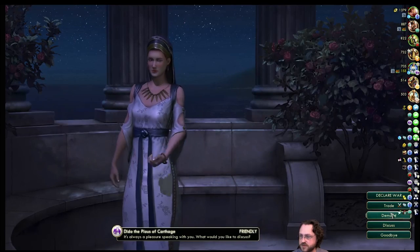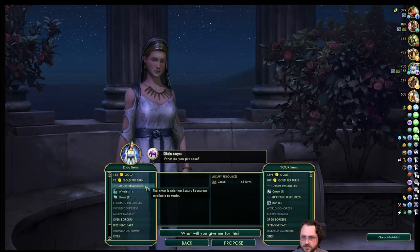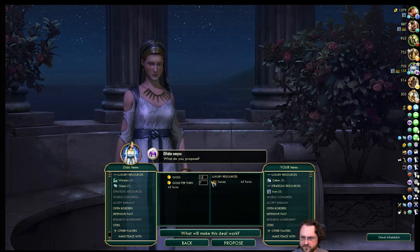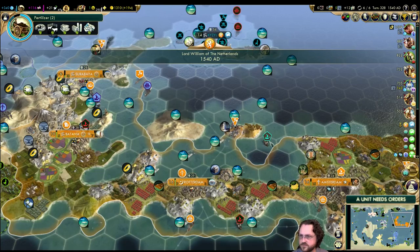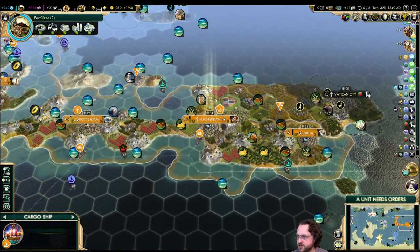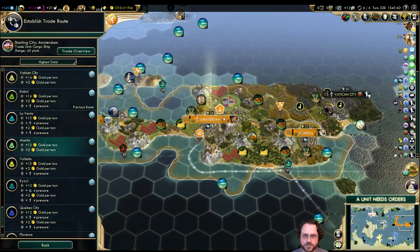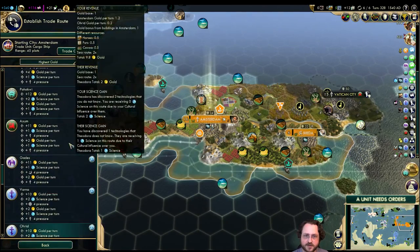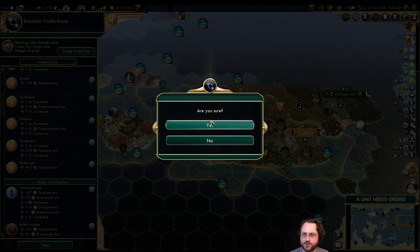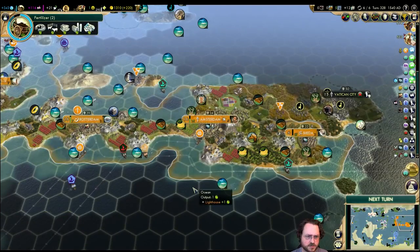Dido wants cocoa for seven gold per turn plus 12 gold — nice. The cargo ship has no trade missions requested, so we just go for the highest money route, which will most likely be Constantinople. Scroll, scroll, scroll — there it is, boom. Unless I want to send some food somewhere, but I don't think so.